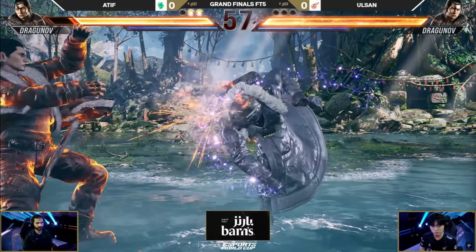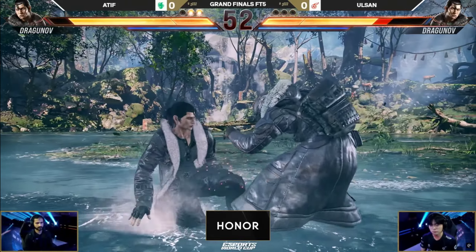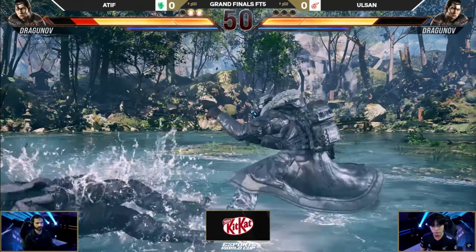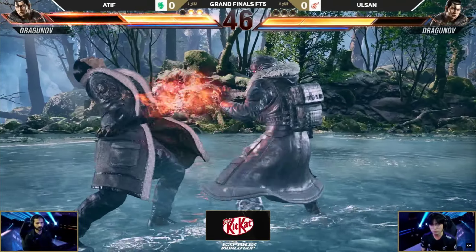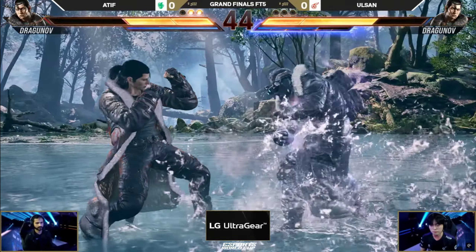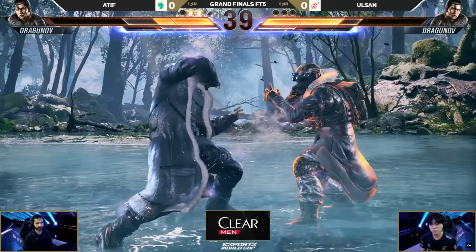Once again, it is first-to-five, but Tekken 8 is a fast game. Blink and you might miss it. Blink and you might get hit. Blink and you might miss a match. Right now, Atif — the thing about him is aggression, obviously very good offense. Everyone expects him to be hitting buttons a lot, but you'll notice in that last round it was a double backdash that got him out of there, so he has really quick backward mobility as well.